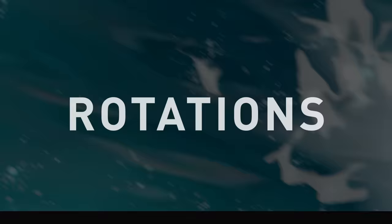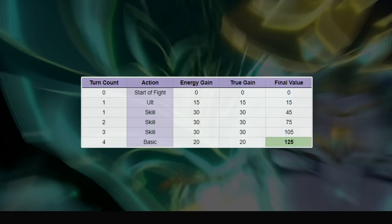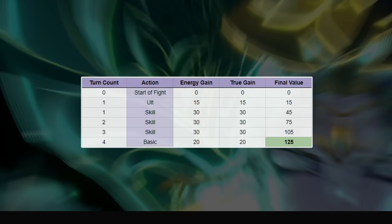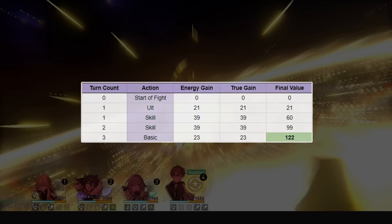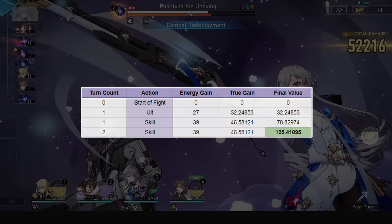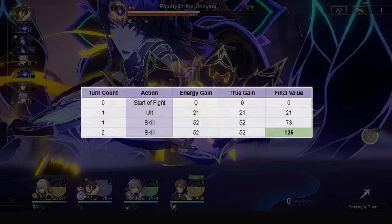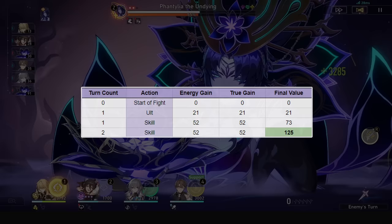For rotations, they depend on rope and eidolons. At E0 with attack rope you get a 4-turn rotation with 4 skills, or 3 skills and a basic. With energy rope, a 3-turn rotation with 3 skills. At E0 and energy rope you can also go supportive with 1 skill and 3 basics for skill point generation. At E2 you can get a 3-turn rotation with attack rope — his ult hits twice for 6 extra energy, and skill hits 3 times for 9 extra energy. At E6 you get a 2-turn rotation with just 2 skills without needing an energy rope, since his skill has 4 bounces giving 40 base energy plus 12 from E2, totalling 52 energy per skill.